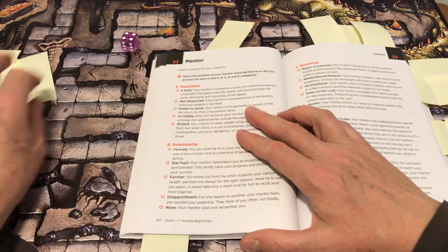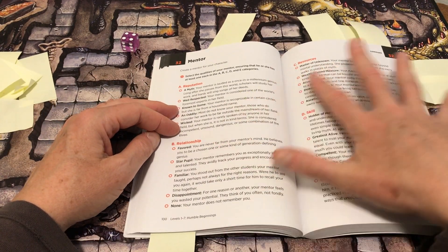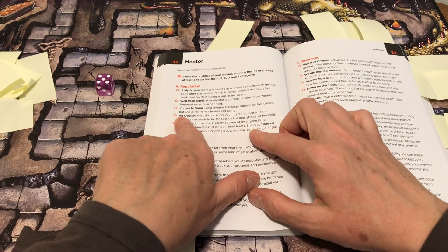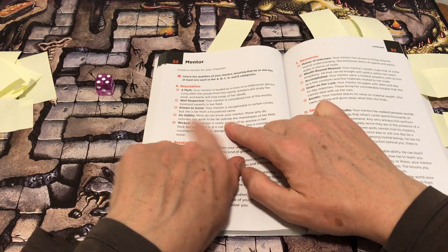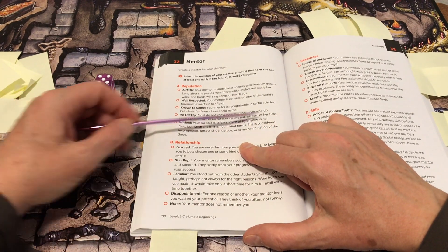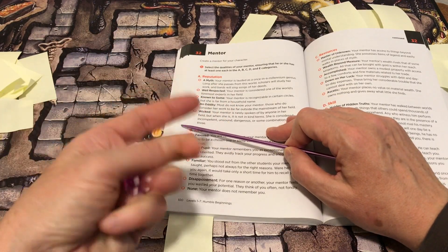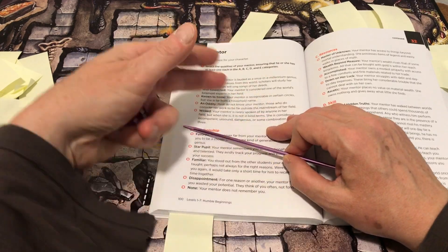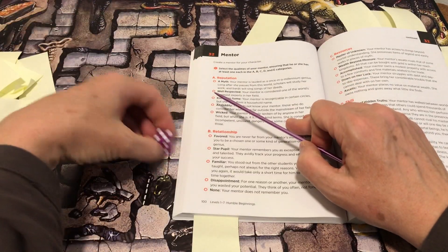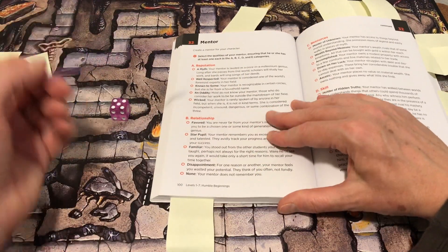Create a mentor for your character. There are various categories — I think five — prompting you to take one from each. For example: 'Your mentor is an oddity. Most do not know her. Those who do consider her work to be far outside the mainstream of her field.' This could be an inciting incident — you could start an entire session by rolling up a mentor and creating the relationship or task connected to them.